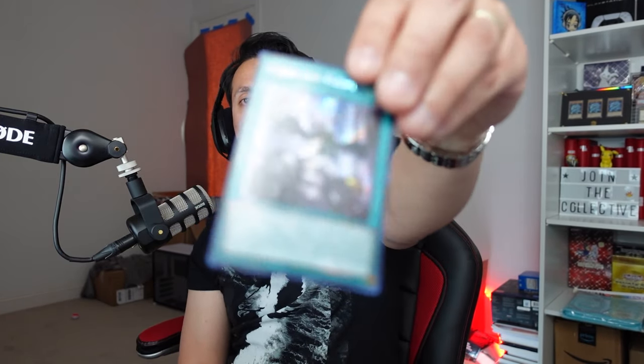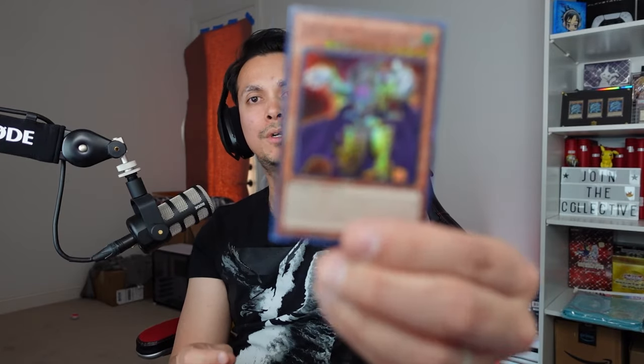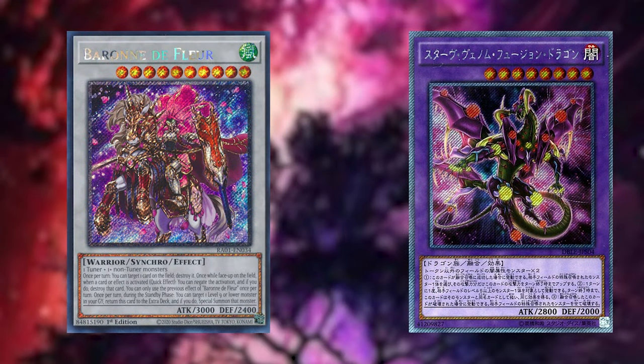Talos opens pack eleven: Lava Golem, Forbidden Droplet prismatic secret, Poison Wing, collector's rare Lightning Storm, and Eldlich the Golden Lord. Lightning Storm is solid but going with Forbidden Droplet — lower rarity but can't deny it. Four dollars and fifty-eight cents — only one point. Score is fourteen to eleven, Zeo still leads.